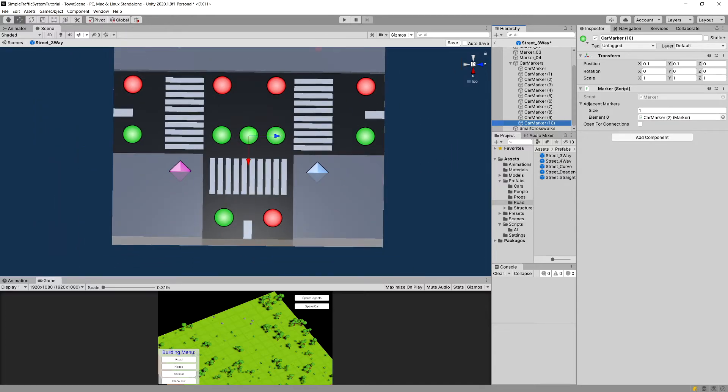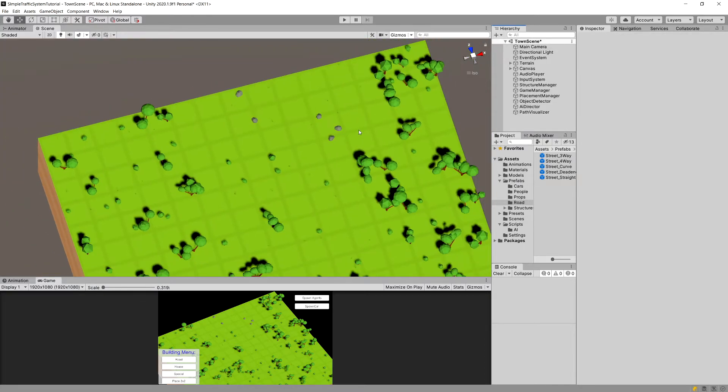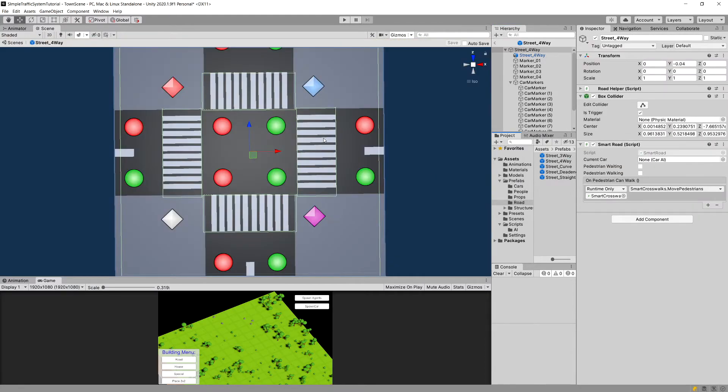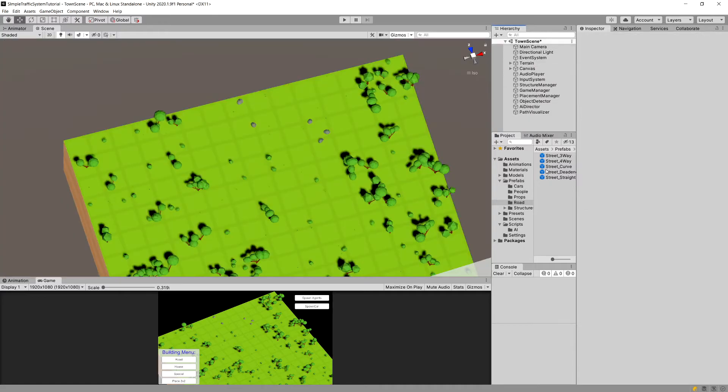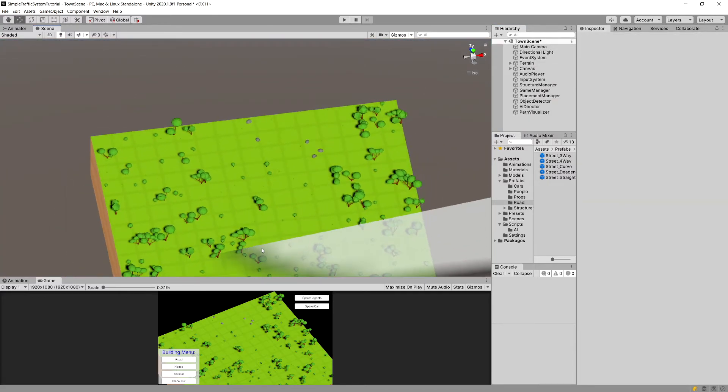I'm going to save with Ctrl+S using the arrow under the hierarchy. We should probably do the same with the street four-way, but since it appears to work we won't cover that in this fix video. If there is a bug, let me know and we'll fix it. This is not the only thing we need to fix.